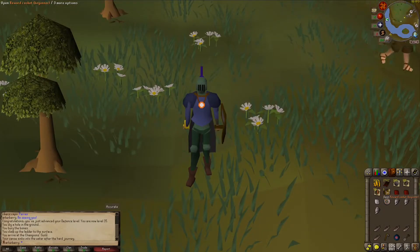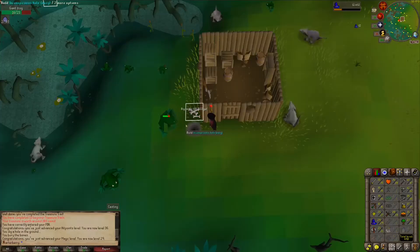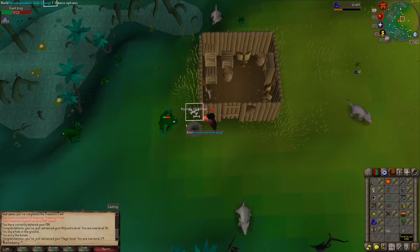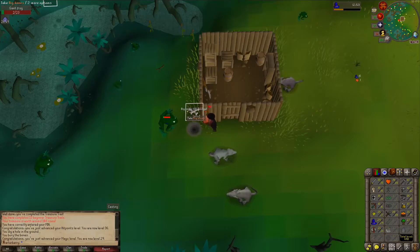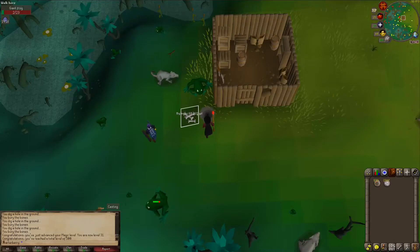Here's the unlucky number 13 casket — unlucky it is. The next plan is going to be training magic for a bit, so I can unlock more teleport spells, enchant jewelry, and so on. Also so I can kill some giant frogs and get a bunch of big bones to train prayer. And there we go — that's 31 magic. I can now teleport to Lumbridge.